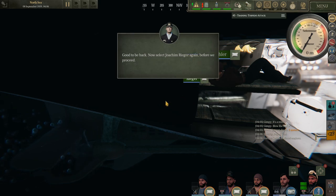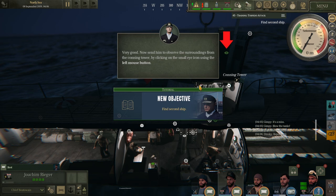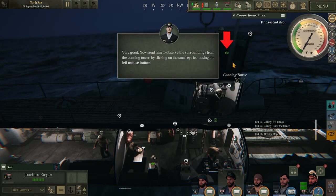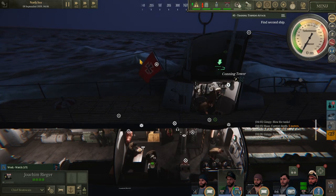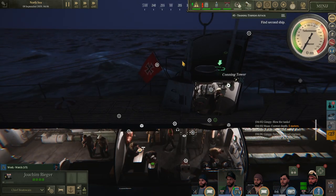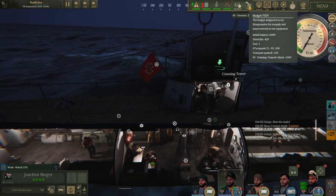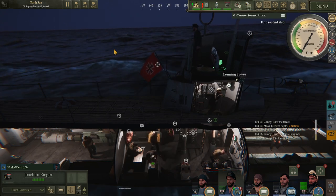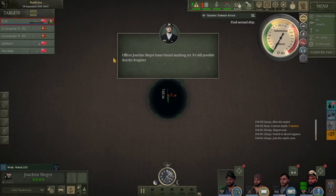We're going to look again. Now select Rager — send him to observe the surroundings from the conning tower. You can take survivors back to port and exchange them for bounties. Find the second ship. Do we have any more torpedoes? The Type 2 has 3 in the tubes and 2 reserves. Officer Rager hasn't found anything yet — it's still possible the freighter is nearby but beyond our current sight range. Let's assign him some help.